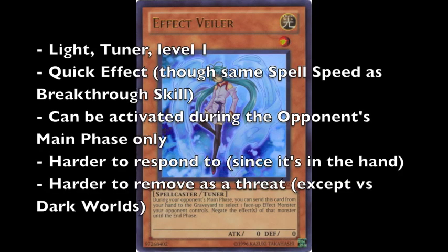So let's compare with Effect Veiler. As we know, Effect Veiler is a Light Tuner Level 1. A quick effect, it can only be activated during the opponent's main phase. However, it is harder to respond to, and it is harder to remove as a threat since it is safe in the hand — this is essentially what gives Effect Veiler its edge over cards such as Breakthrough Skill. Breakthrough Skill can be MST'd. However, Breakthrough Skill can also be activated twice and can be activated during the battle phase, which I believe is what gives it an edge over the likes of Effect Veiler.